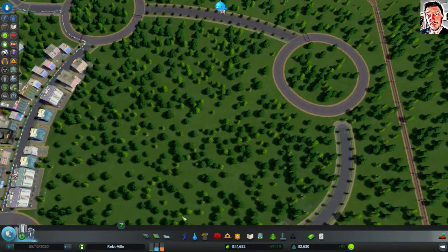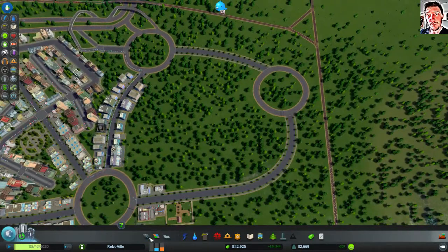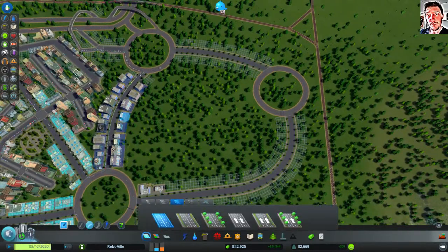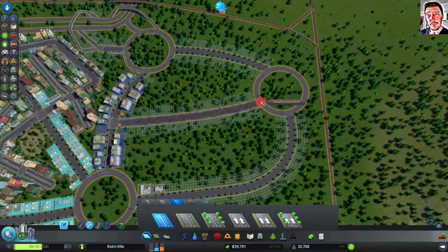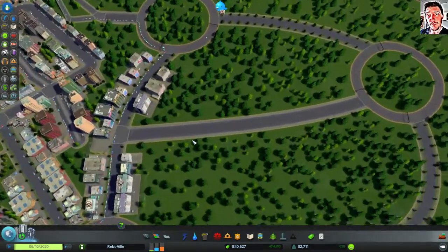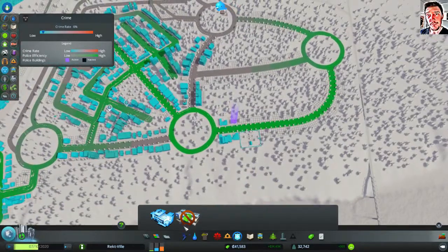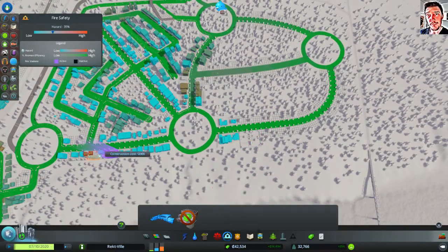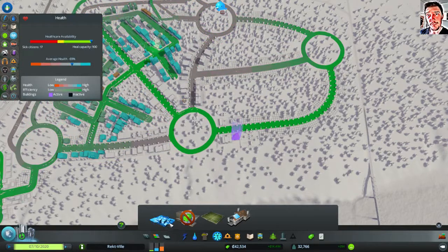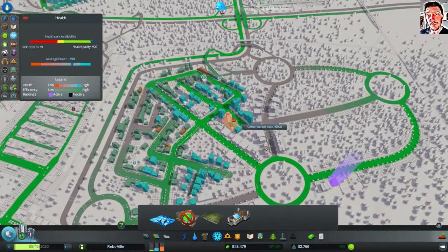Like that. And I should also connect this one. Something like that. It should be okay. They didn't get happy, but whatever — they survive. So I have a police department, a fire station, a cemetery, and a clinic and everything. So this area looks okay.